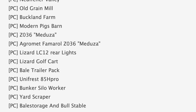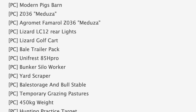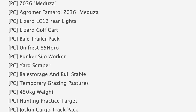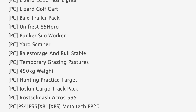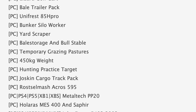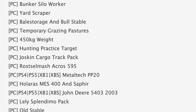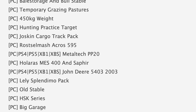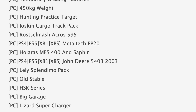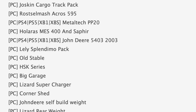Starting off with our mods in testing, we have 36 mods on the list. 30 of those are in stage one or PC testing and six are in stage two or console testing. Some notable mods in PC testing include Newfiner Valley, Buckland Farm, and Lizard Golf Cart. Also in PC testing we have Yard Scraper, Temporary Grazing Pastures, and Hunting Practice Target. Rounding out that PC testing list we've got Raw Smash Acros 595, HSK Series, Lizard Supercharger, and the MB Sprinter 3XAL.